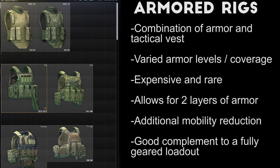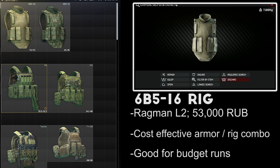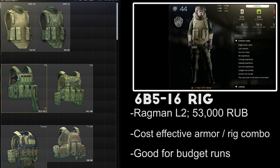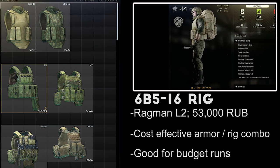A special class of armor in Escape from Tarkov is armored tactical rigs, which either act like both armor and a rig, or allow you to equip both at the same time and stack two layers of body armor. Most of these rigs are extremely pricey and are considered endgame gear taken alongside other high-tier equipment. The biggest advantage is that they save your better armor from being prematurely damaged, but they also give you additional mobility reduction. The 6B5-16 armor is available at Ragman Level 2 for about 53,000 rubles. This rig protects your chest and stomach with level 3 armor and takes up both your chest armor and tactical rig slots. The cost is not bad for budget runs though, and the mobility stats are about average, making this a good choice when money is tight.